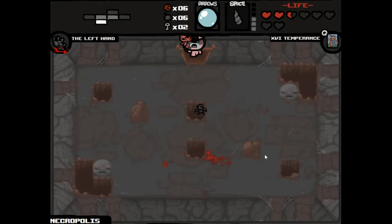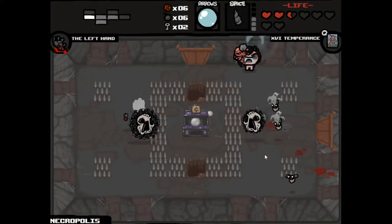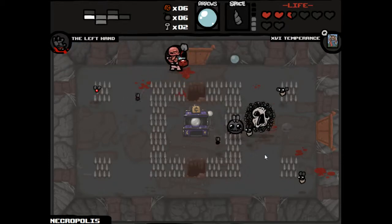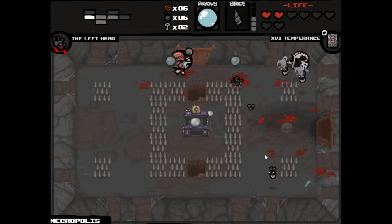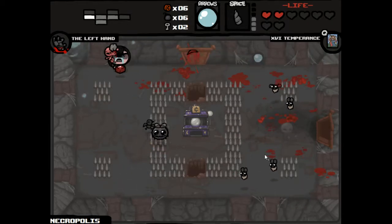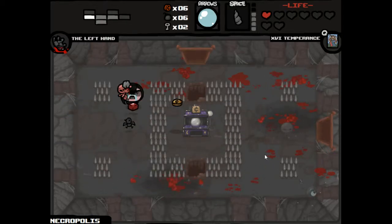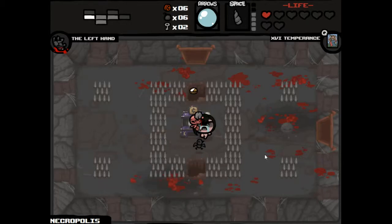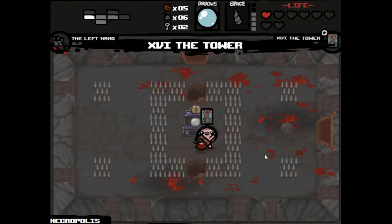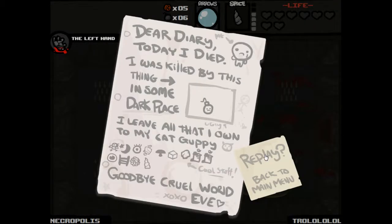I took a heart and a half of damage there for a lousy bomb. We'll play the fortune teller in a little bit - normally a good source of tarot cards. The tower... I don't even remember what the tower does. Ah, that's what the tower does. Kill me. That was just so absolutely terrible.